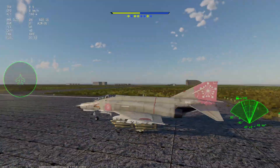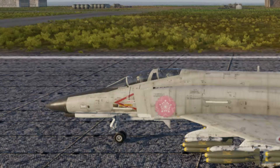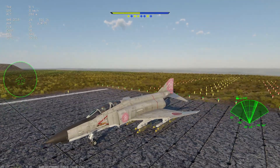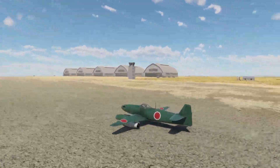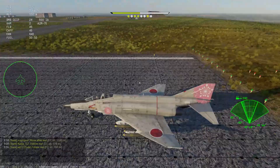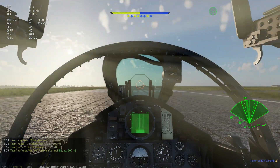Hey guys, we're in air simulator battle right now because I want to show you something. Most people don't bother to land their airplane properly in War Thunder — they just land with the landing gear up because it's a lot faster. But there's actually a benefit to properly landing your airplane on War Thunder. Let me deliver these bombs first.